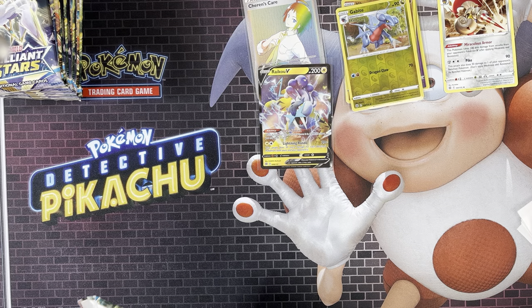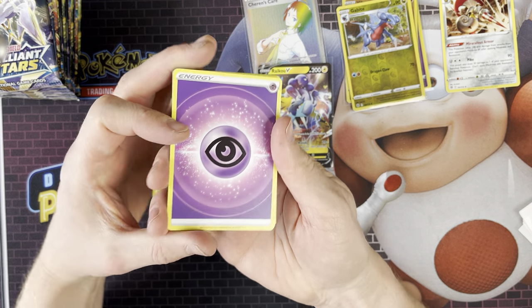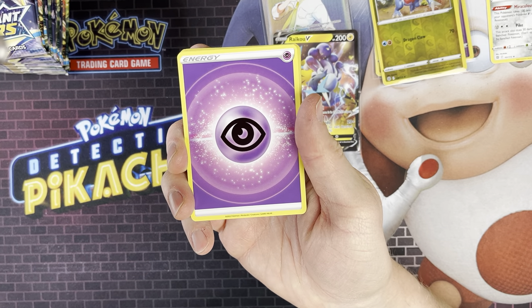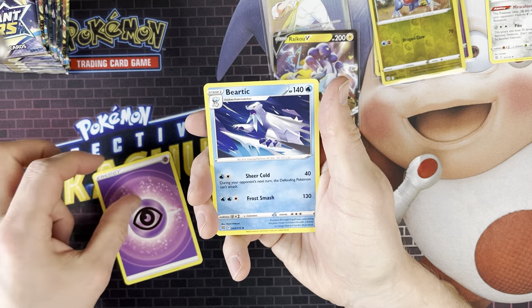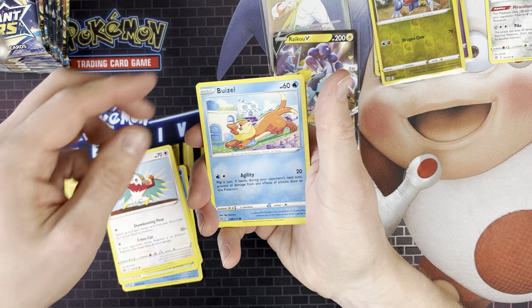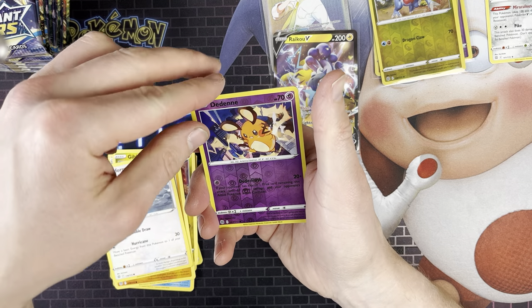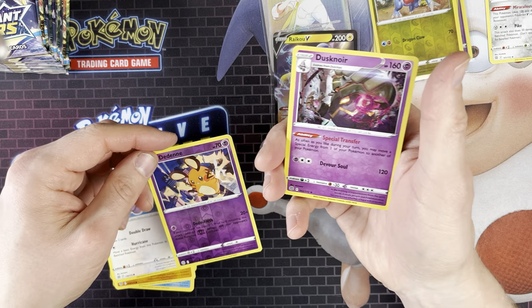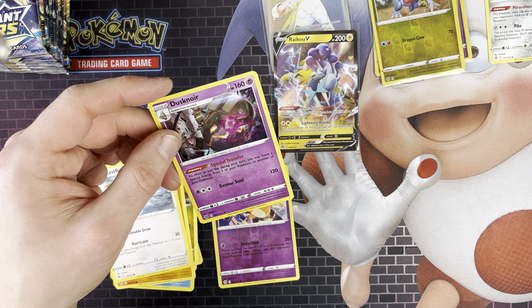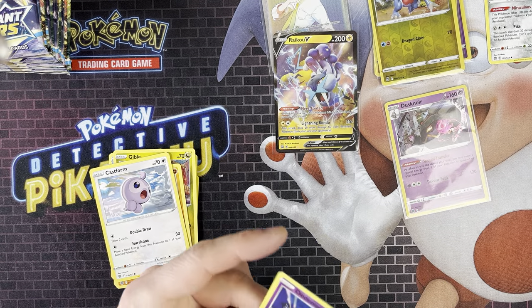That's a Whimsicott card — the evolution of cotton. Code card. Let me bring you a bit closer, it feels like you're miles away. So we've got Psychic Energy, Beartic, Chill Stadium, Luxio, Hawlucha, Bonsly, Gible, Trapinch, Castform, Deino, and Dusknoir — which is a Holo Rare, which is pretty cool. So it's our first Holo Rare of the day.